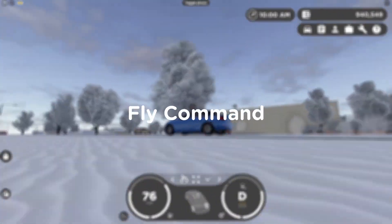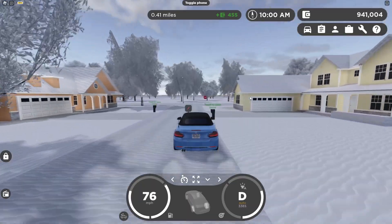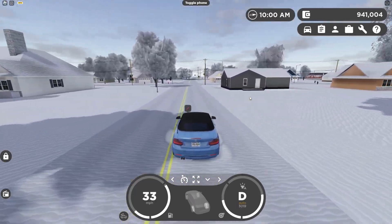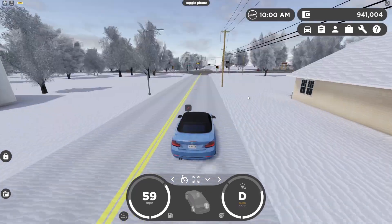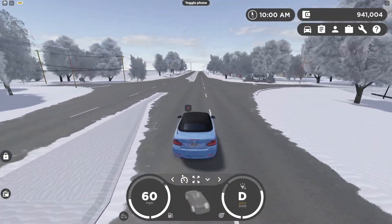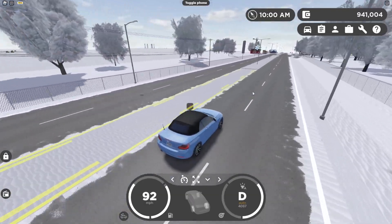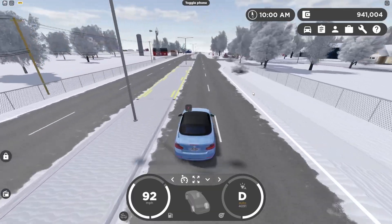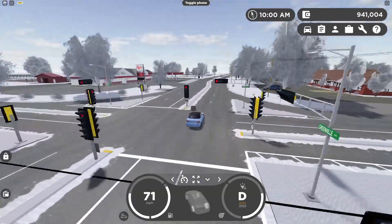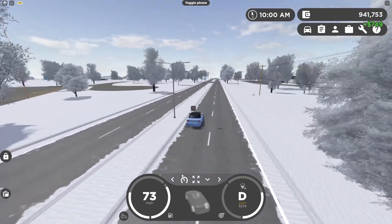The first command we have here is the fly command. A lot of games on the Roblox platform actually do have a fly command, so I wouldn't be surprised if in the near future we actually do receive one. You're probably wondering why we need a fly command when we have cars and ways to get around the map. But it might even be useful for mobile players since they can't use free cam. That is the first command.